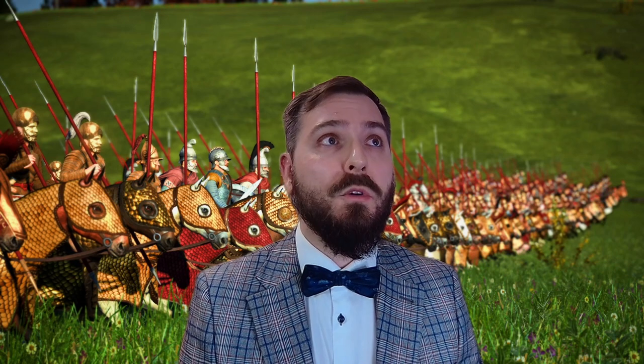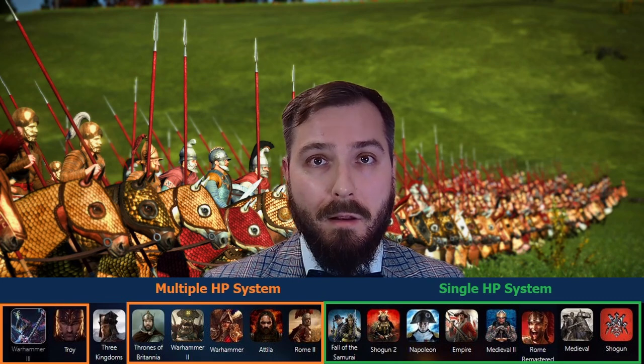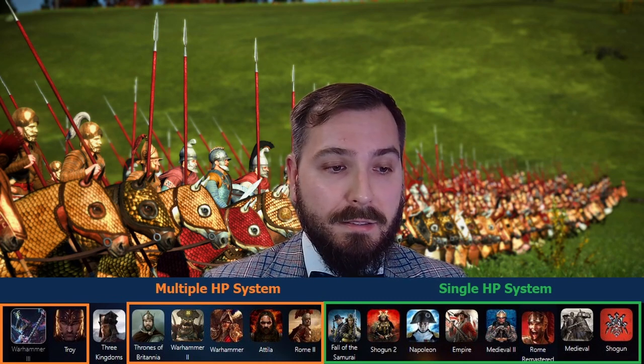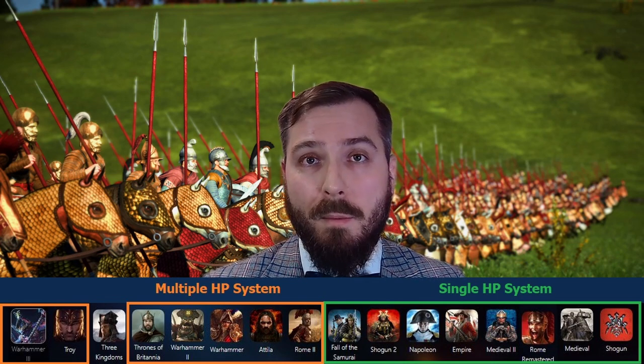So what happened after Shogun 2? Well, Rome 2 was released — and we can now say with hindsight it actually got to be a pretty good game in the end, although it took many years. The major change was that Rome 2 introduced health points — typical RTS-style health points, where units had 40, 50, 60, or 100 health points, which were slowly chipped down until they died. This system is more or less used still up to Warhammer 3.